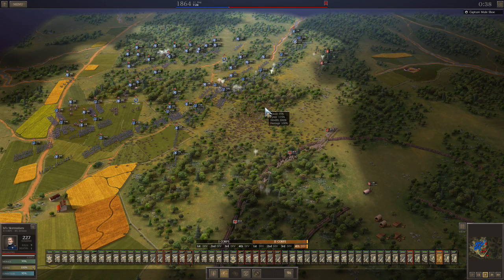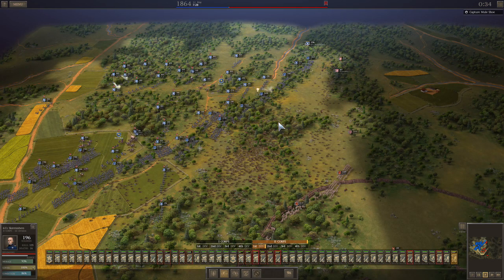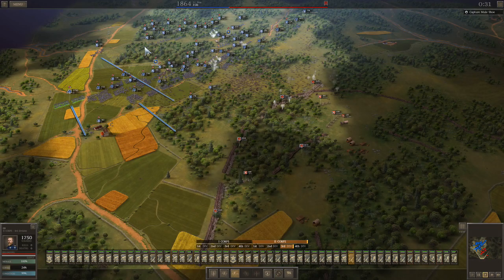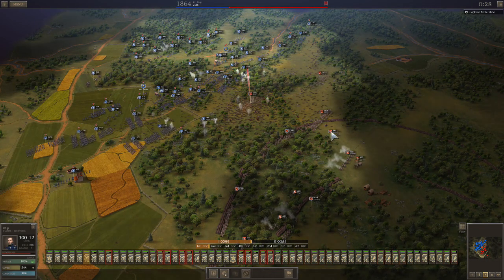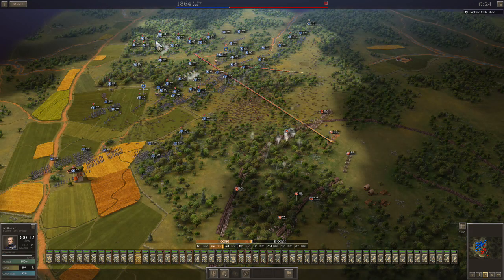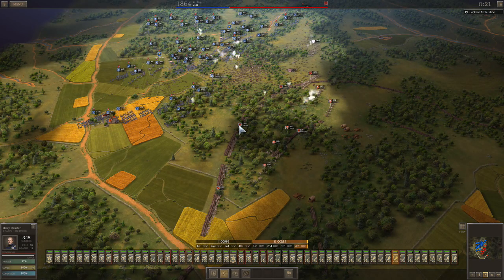What ends up happening is a bunch of his units do two or three hundred damage to my army and then they die — his units get identified, move forward into battle, do two or three hundred damage, and die. The same thing is true of his artillery: no single unit does a lot of damage; they do some damage and die. The feeling I have is the enemy's really fighting hard and doing surprisingly well, considering how much 24-pound howitzer he's taking to the face. But he's still dying.